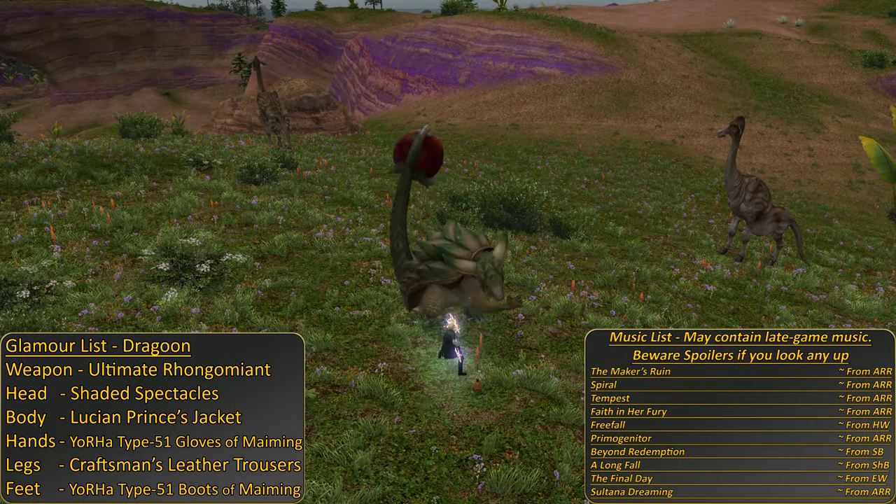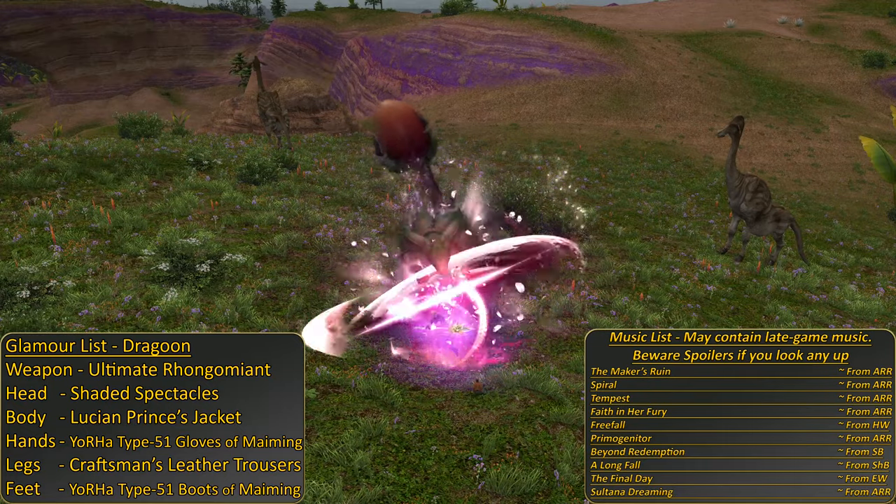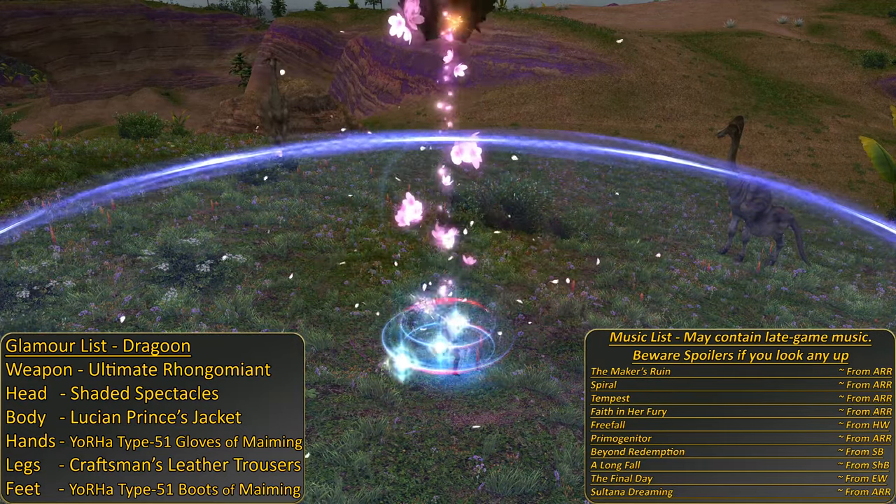Welcome to the Dragoon 1-90 leveling skills guide. This guide will cover all of your skills as you're trained to have bad skill names better than the rest of them, but also hopefully kill your enemies along the way.